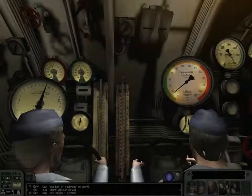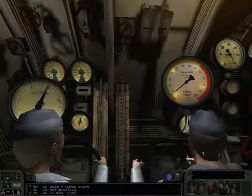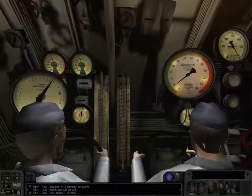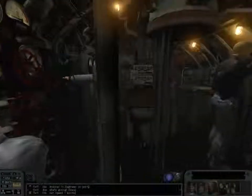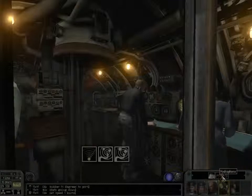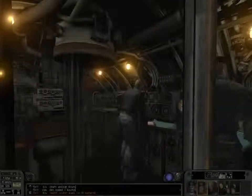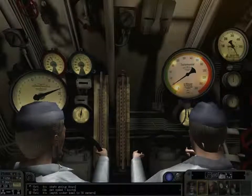Here you get to see a selection of the various dials and controls available. On the left you've got depth up to 25 meters; on the right, up to crush depth. On the very top right is compressed air; top left is your RPM for both engines. The two dials on the bottom: on the left is dive planes and on the right is your rudder. Here you also get to see how you figure out the depth underneath your boat, because you need to know that so you don't slam into the bottom while trying to avoid depth charging.